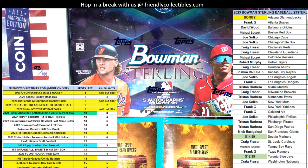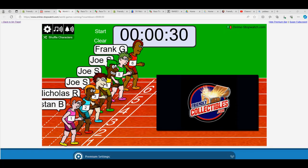Let's get our filler racers here. Let's set this one up. Good luck, guys. We have Tristan, Nick, Joe, Joe, Joe, and Frank G. So here we go — this is going to be for the New York Dynasty Baseball. Winner gets three spots in the break.